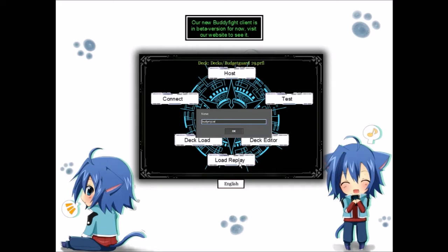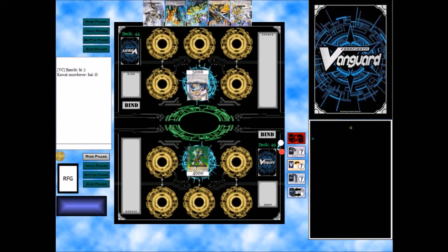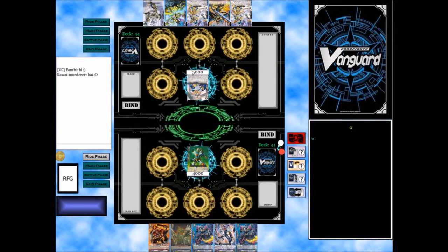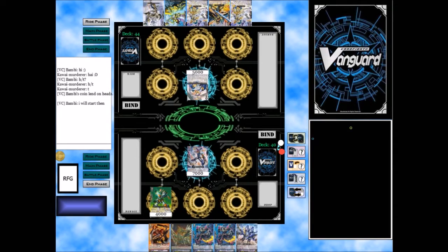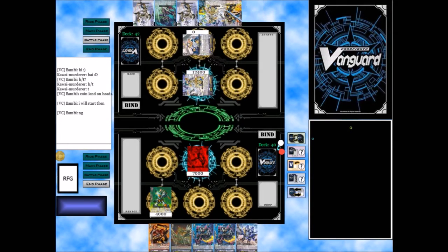This deck is an Asura Kaiser deck focused on the Asura Kaiser Stride from the New Fighters Collection, and that's going to be really powerful rearguard attacks when you drive check that grade 3. If you want to know more about the deck please check the description — there will be a link to the article that will tell you how much the deck cost, why I chose some of the cards, and even how to add money to this deck with little tips and tricks that might be useful.